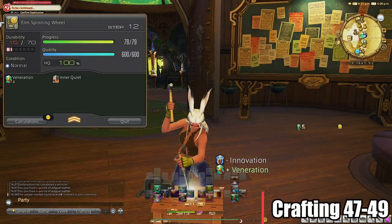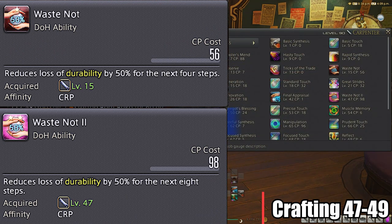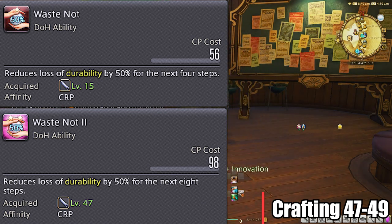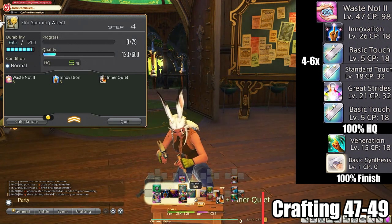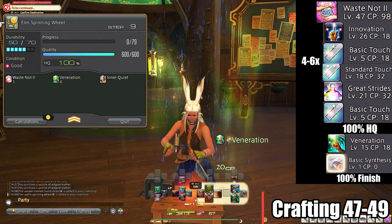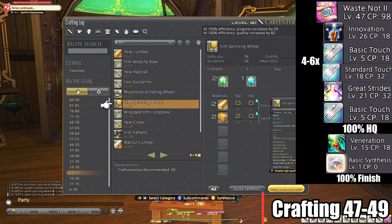Level 47 to 49 rotations won't change much — where before we used Waste Knot, we now use Waste Knot 2. These do not always replace each other though, because there are times when you want Waste Knot 1 over Waste Knot 2, so don't assume as a new crafter that upgraded abilities are always better — it's just what is needed to finish the craft. Rotation: Waste Knot 2, Innovation, Basic Touch, Standard Touch combo up to about 4 to 6 stacks of Inner Quiet, Innovation, Great Strides, Basic Touch or Standard Touch, Veneration, Basic Synthesis until completion. We use Waste Knot 2 first now since we get 8 steps of half durability instead of 4 from Waste Knot 1, so you most likely won't need them all anyway at this level.